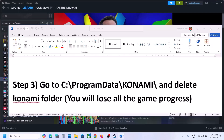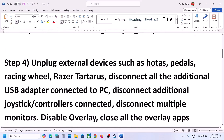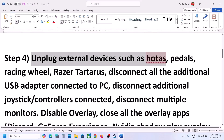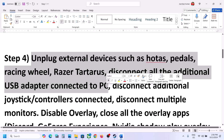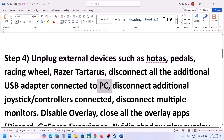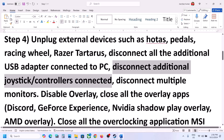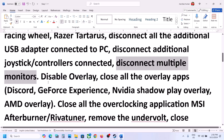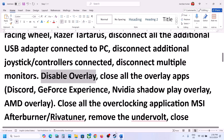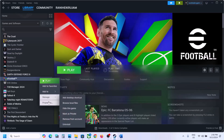The next step is to unplug all external devices from the computer. If you're using HOTAS, pedals, wheels, any external USB devices, dongles, joysticks, or extra controllers — disconnect them all. If you have multiple monitors, try to launch the game on a single monitor.